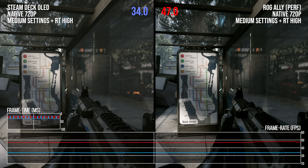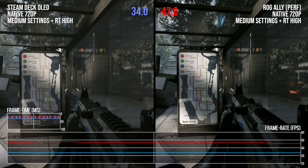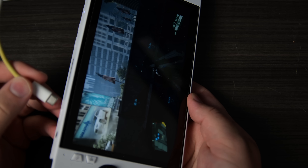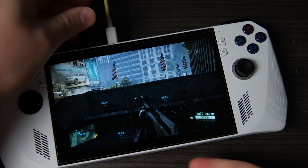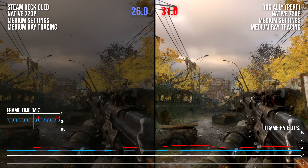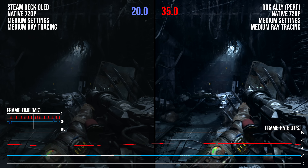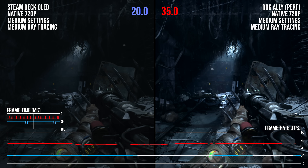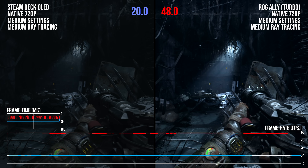When we get a face full of ray tracing, the Steam Deck falls further behind, with the Ally 38% faster in its performance mode. The Ally was plugged in for these tests, which can increase performance relative to battery operation. In Metro Exodus Enhanced Edition, we're getting about 31 FPS on the Ally while the Steam Deck brings up the rear with about 26 FPS. But different scenes produce different results, with the Ally roughly 70% faster in some shots, and a whopping 140% faster when stepping up to 30 watts of TDP on the APU.